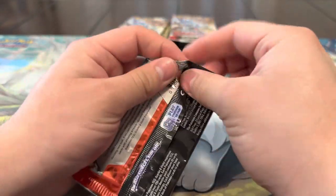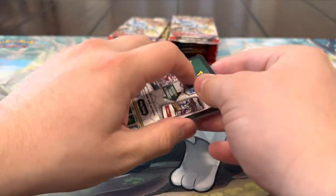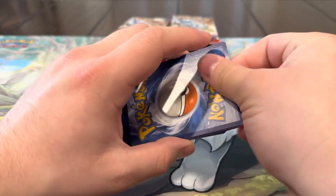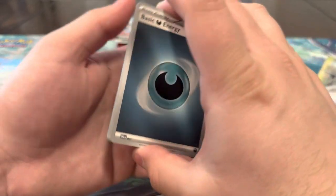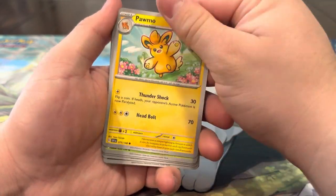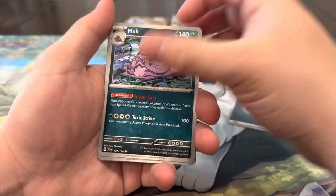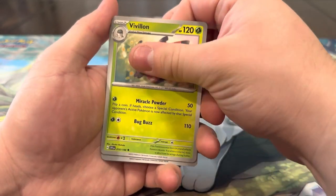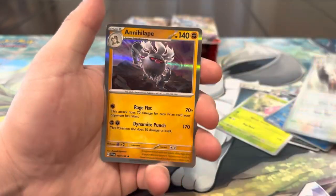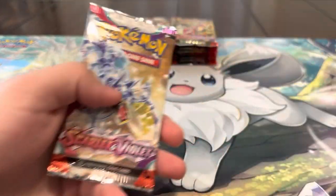We're still missing a lot of special illustration rares from the set — we mainly want the Iron Treads and the Great Tusk, so if we can get those that'd be pretty sick. We got dark energy, Alomomola, Toad, Rotom, Floridus, Muk, Vivillon, reverse Slowbro, reverse Disrupting Spray, and a holo Annihilape. We're zero for five surprisingly — we need something nice to end this cold streak.